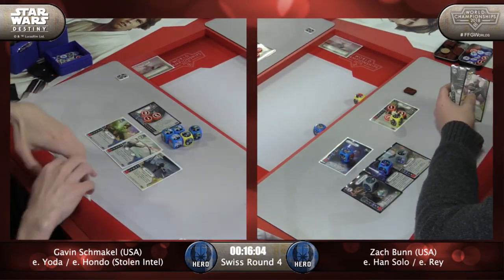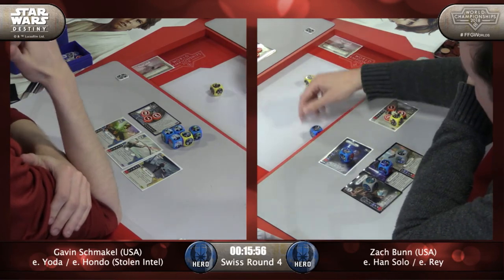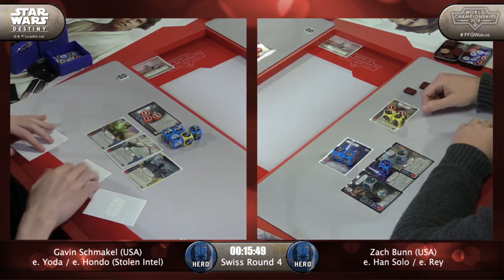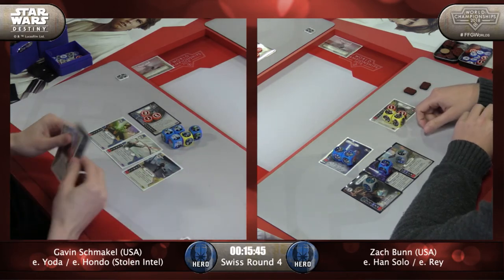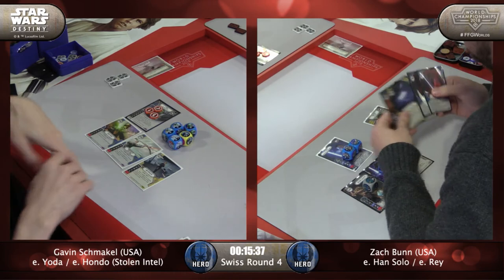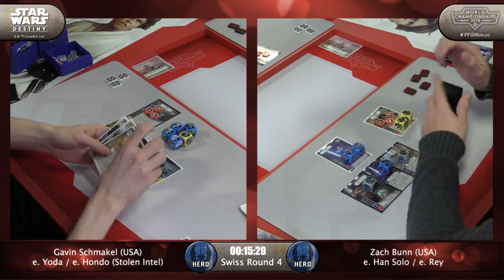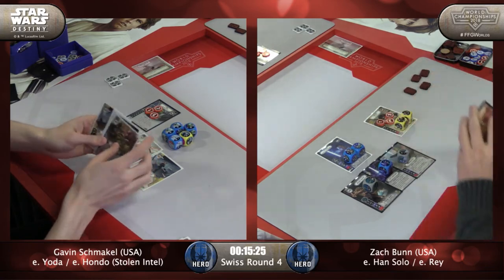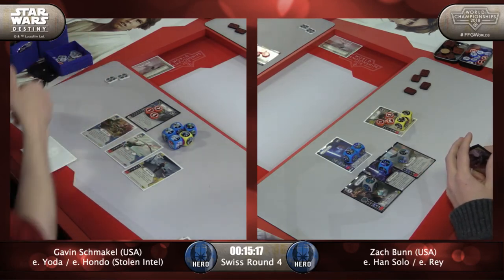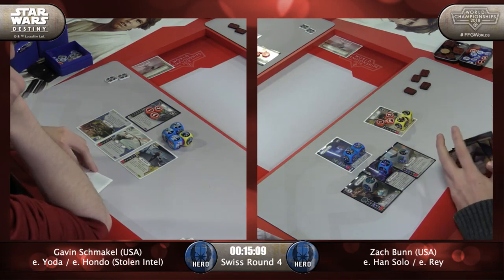Is it worth it for Zach to re-roll? He doesn't really want to give up either of those upgrades. He gave up the hand-crafted because he has a chance to get the kill. Discarding one of those remaining cards from Gavin going to the next round - an ambush weapon here can win it for Zach before the turn even starts. Does he have one in his hand? Easy Pickings, ancient, hidden motive - he's got Hidden Motives. A second Force Illusion now played there onto Yoda, overriding the Force Speed.